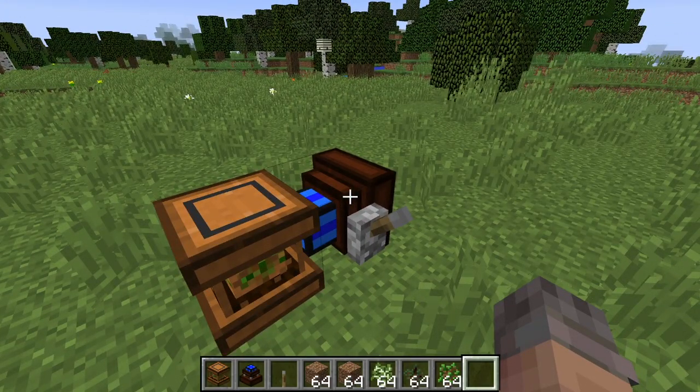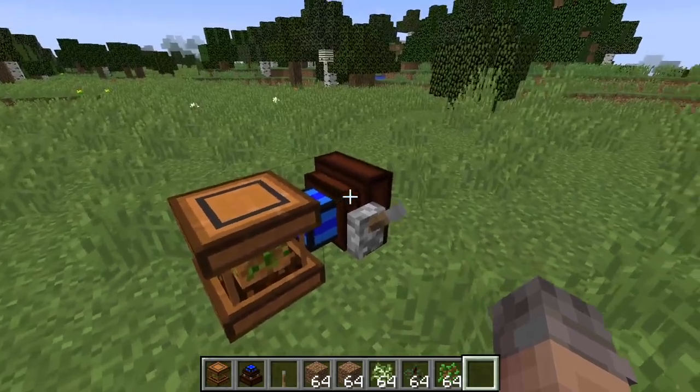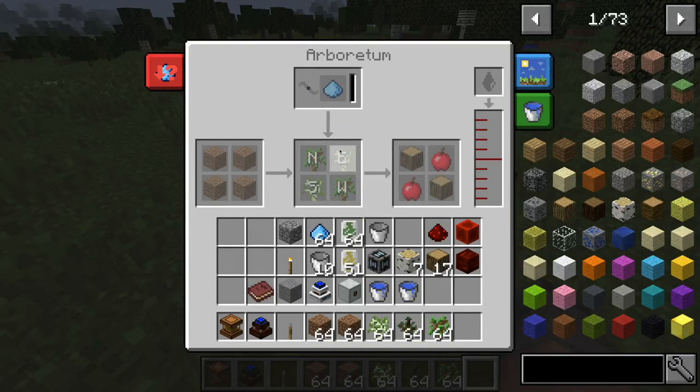As I said, this works with the IC2 mod for electricity, powering machines, and all that. I'll go over all the engines the Forestry mod adds in part two. But for right now, with this engine and this farm, all you have to do is first add some water here.